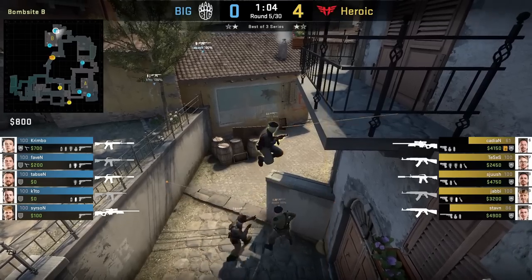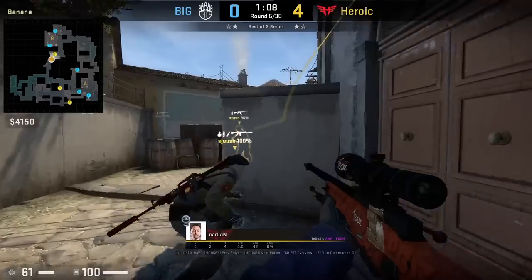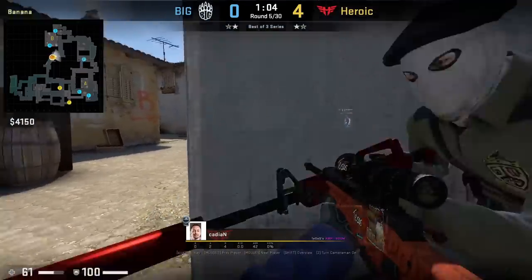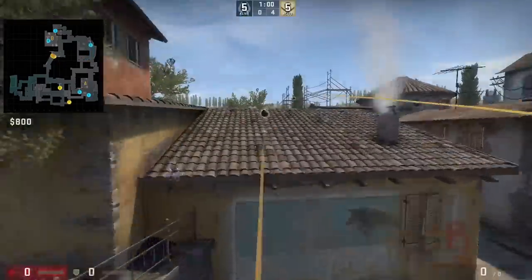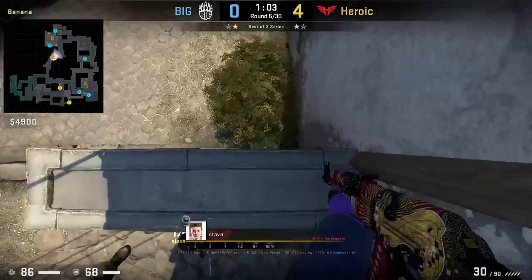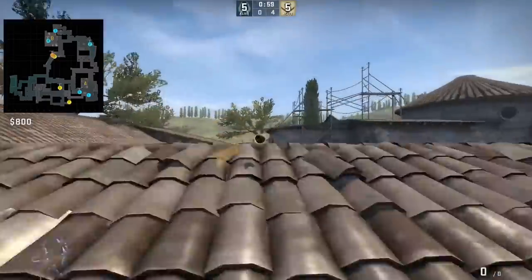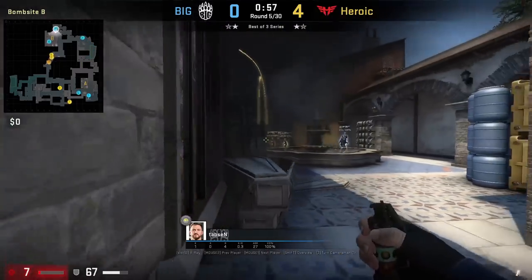One of the most common ways to hold B is from coffins, especially holding a tight angle waiting for contact. One way to punish the CTs for doing this is to nade stack it, which we see Heroic do here, taking Tapson down to 7 HP. Both Kjaerbye and Stam get boosted into half wall where they both aim at their respective spots and walk forward and jump throw. These double nades were so close to doing the full 100 HP damage — Tapson was holding the crack angle from coffins and definitely escaped this one.